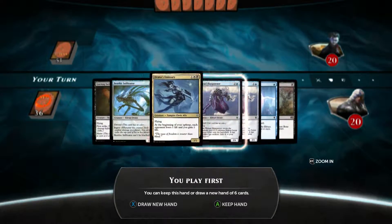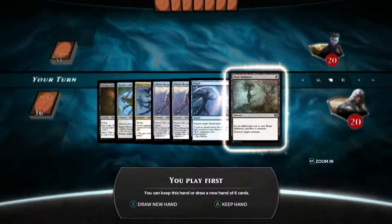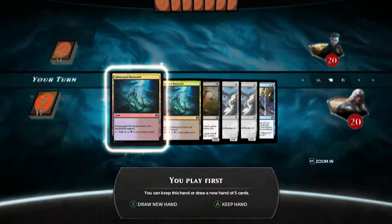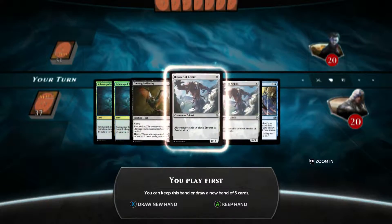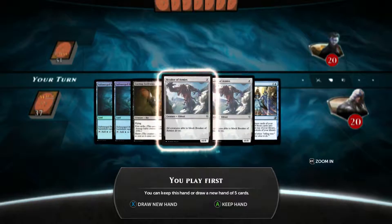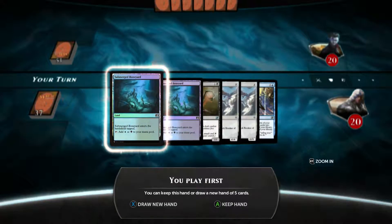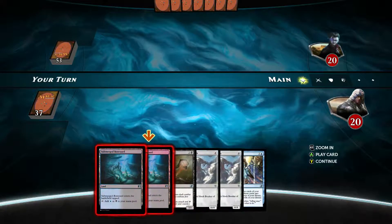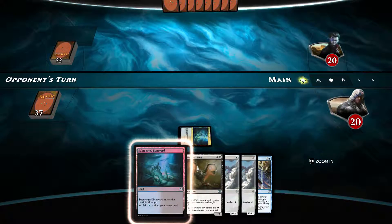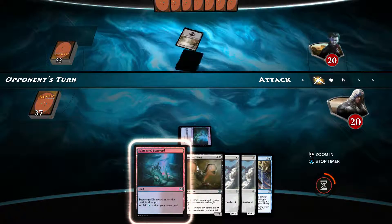Fucking hell, Mulligan. Wow. And no lands. Oh, that's so bad. I'm going to have to play anyway — keep that hand. That's a really bad draw there. Just had no mana whatsoever.